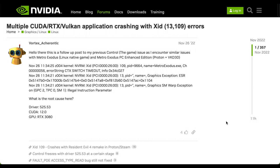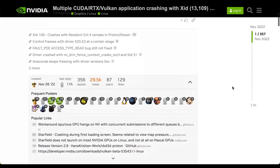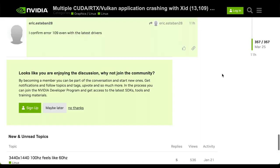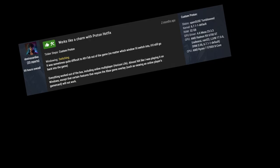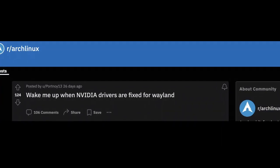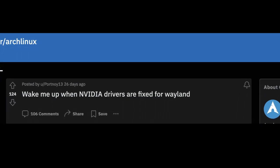For instance, several games including Forza Horizon 5 and Horizon Zero Dawn suffer from random crashes due to an error that took NVIDIA years to fix. AMD users, on the other hand, generally face fewer such issues. Additionally, NVIDIA GPUs have a long-standing struggle with Wayland, a newer display server protocol in Linux.